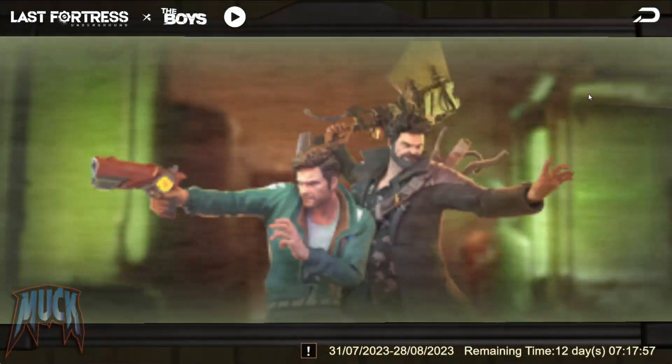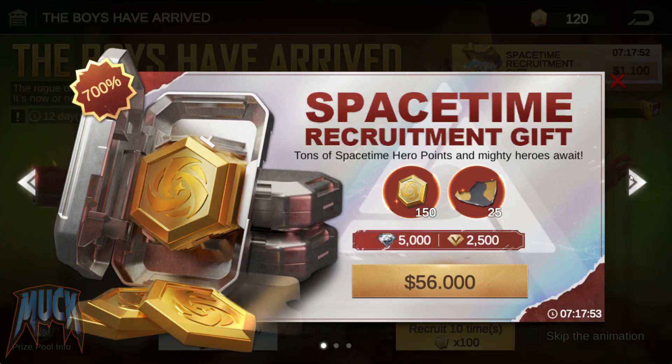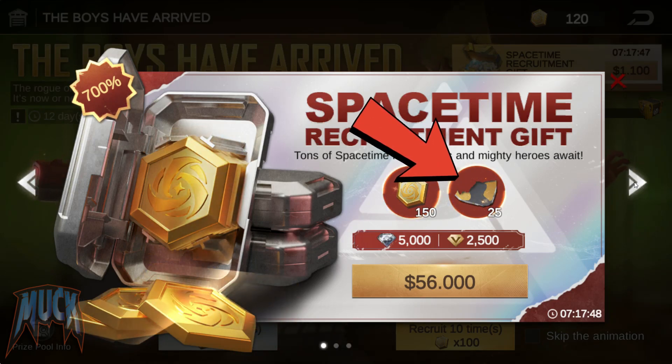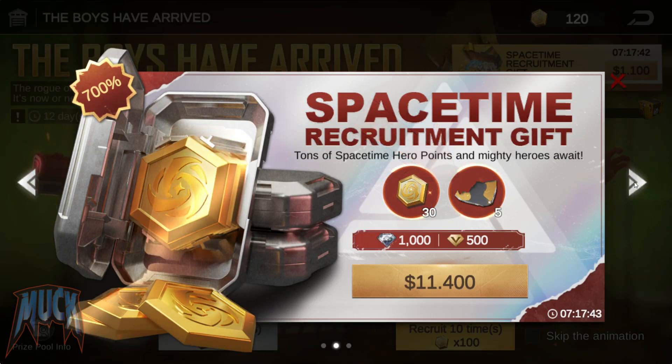These pieces can also be obtained by buying bundles in the recruitment menu of the event. With them, in addition to the spacetime recruitment points, we will also get spacetime pieces with the $49 and the $9 bundles. With the $1 bundle, we won't get them.